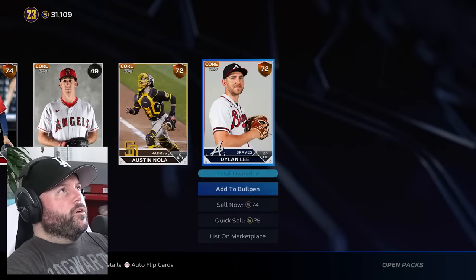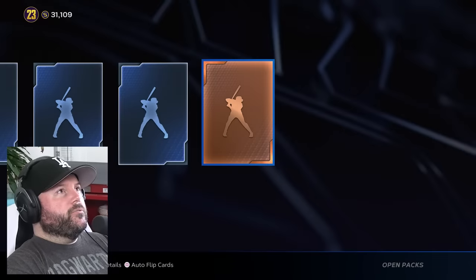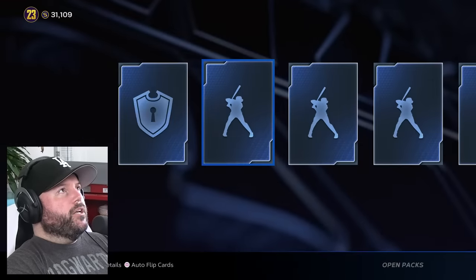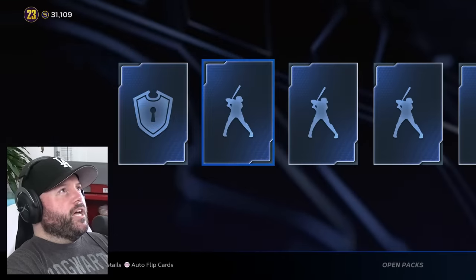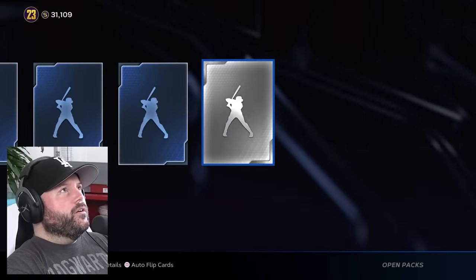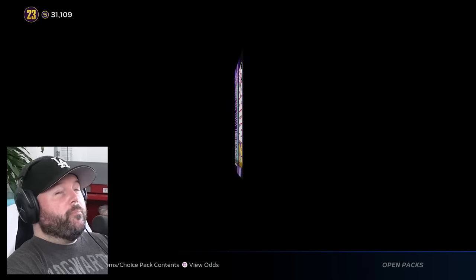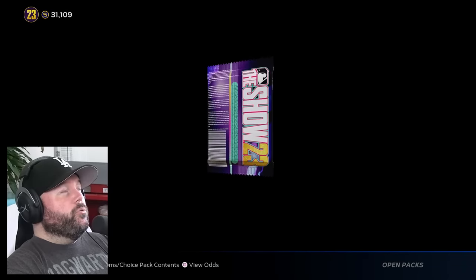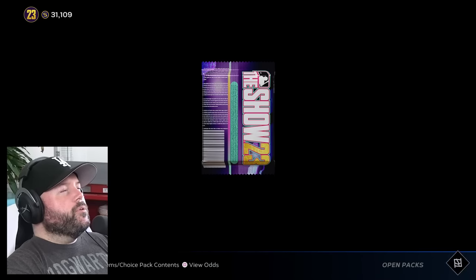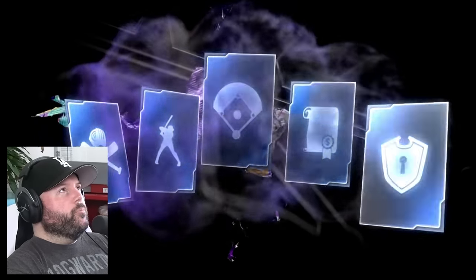I want one more diamond out of these standard packs — come on! That would be pretty cool to pull two different diamond Trouts on day one: a Live Series and the WBC special card. 14 standard packs left. Softball offseason championship game going up on Monday by the way, and that will have details on a big giveaway where you could win some pretty cool stuff related to MLB The Show 23. Eight packs left — I think when there's one left I'm going to switch and open the chase pack.